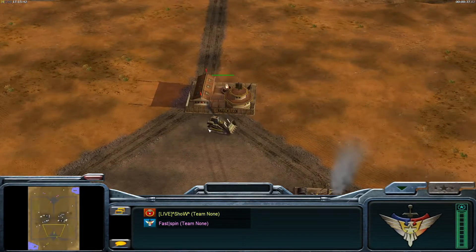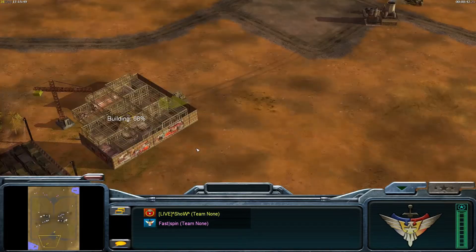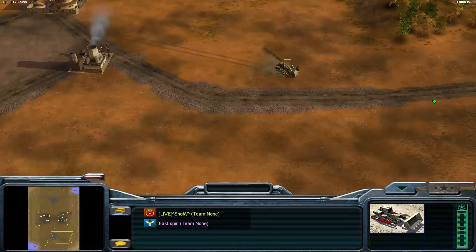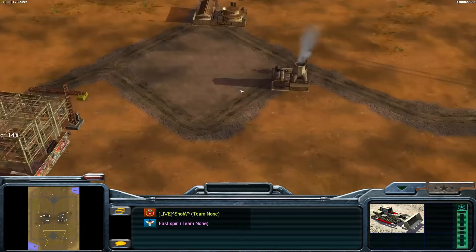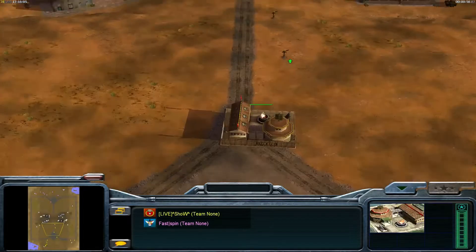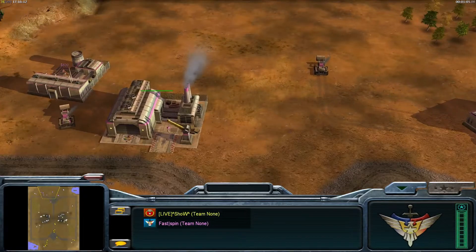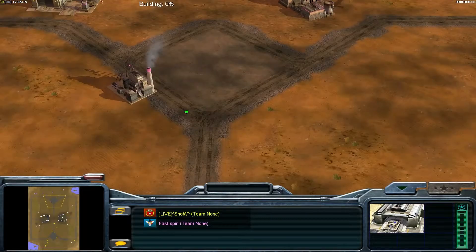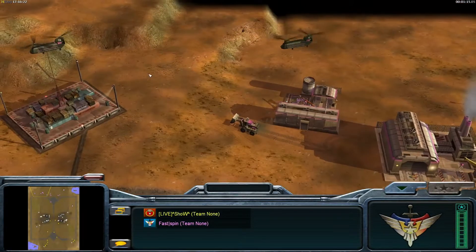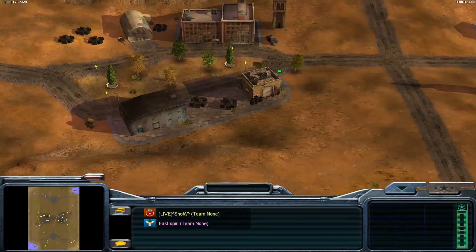Saiz is starting with a fast barracks with direction into the middle. He wants to take control over the middle very fast with his tank hunters to garrison the buildings. There's the first tank hunter, and he is now building up his second supply — a little bit late but it's okay. More factories also going up. He is going for one war factory, one barracks, and capturing the middle. On the other side Prusy is going for one war factory and one barracks, looks like Humvees filled with missile defenders. His two supplies are already up, and the middle is secured by Saiz.